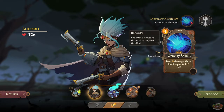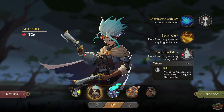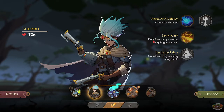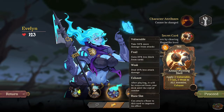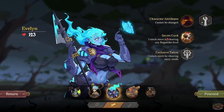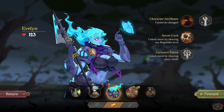You have Jansen: eight damage, gain block equal to HP loss, deal three damage five times to random enemies, draw two hero cards — I love that, it's a really nice one. And another: deal 16 damage plus one damage for each negative effect, add vulnerable/frail/weak to all enemies, exhaust. Whenever an enemy is given a good effect, deal an additional seven damage. I'm actually going to go with Evelyn.